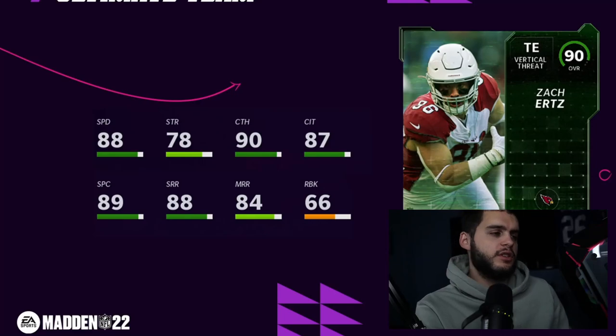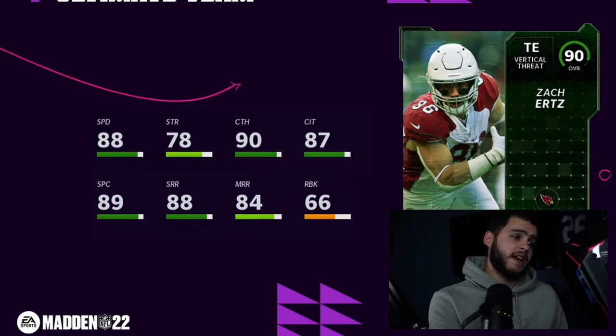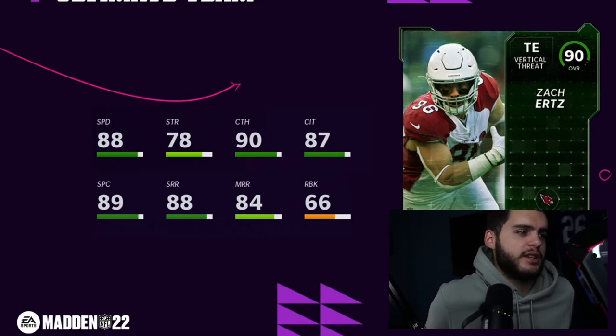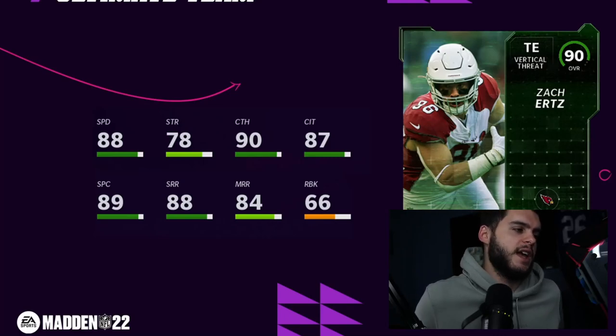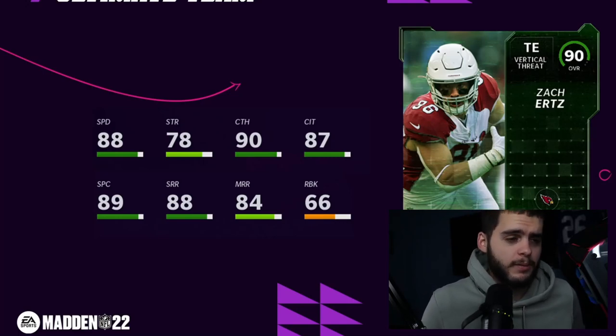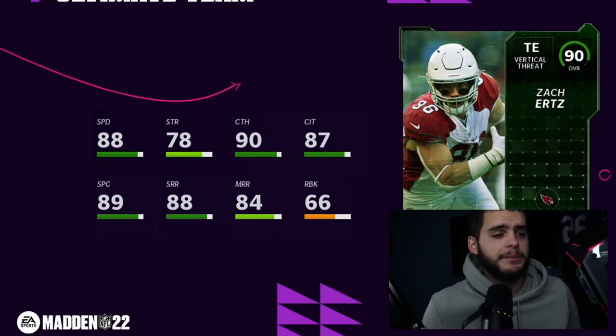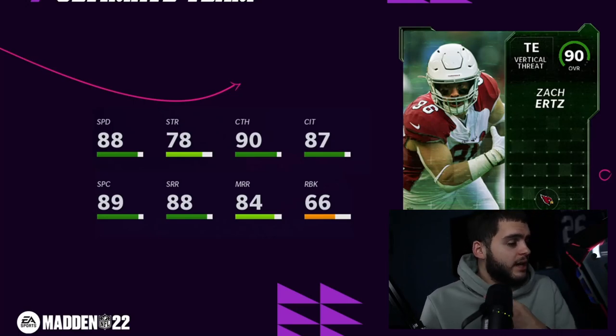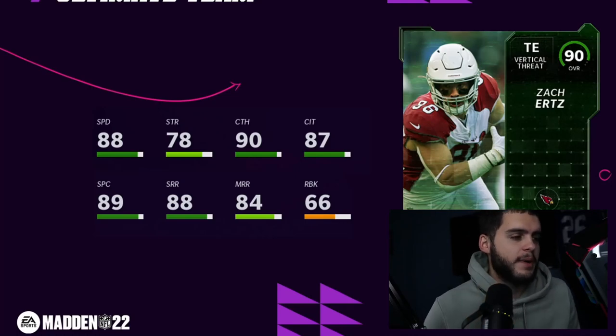Zach Ertz is one of the free 90 overall guys — you get a free 90 from the solos. Zach Ertz has 88 speed, which is really good for him since he's usually slow. He has 78 strength, 90 catching, 87 catching in traffic, 89 spectacular catch, 88 short route running, 84 medium route running, 66 run blocking. Well-rounded card, not a bad free elite. Cardinals theme teams don't have many tight ends so he'd be really useful there.